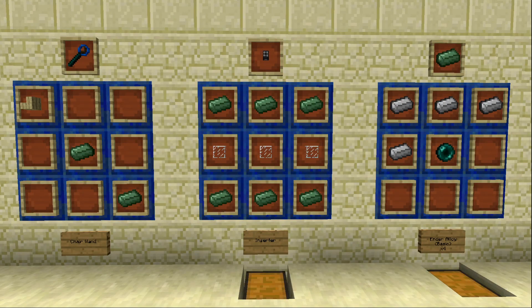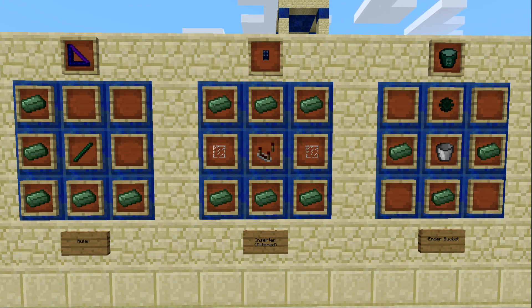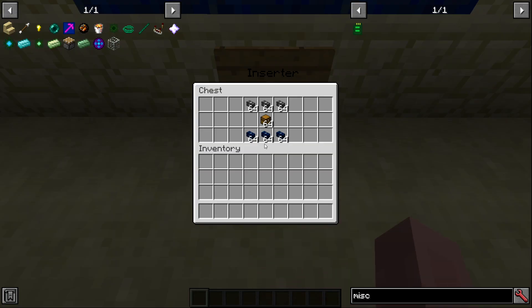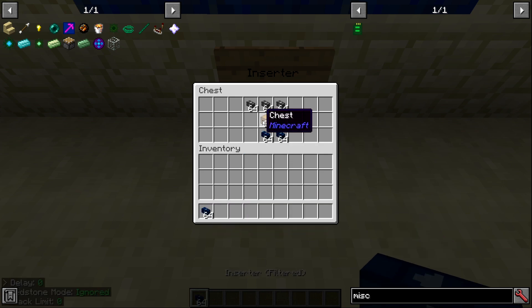The next item is the Inserter, made with six Basic Ender Alloy ingots and three pieces of glass. There's also a filtered variant made with a comparator in the center. The way these work is a little confusing — the description says it is sort of like a pipe but not really a pipe, and it will try to insert items into enabled sides first, but doesn't tell you what it takes to enable those sides.